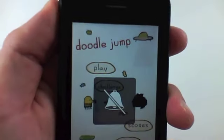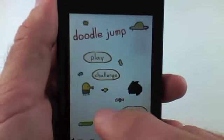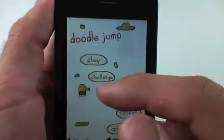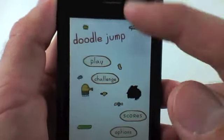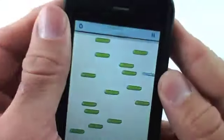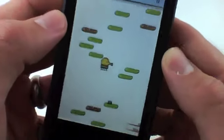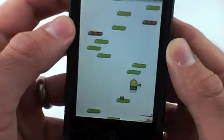Throughout the game, there are also different power-ups — not exactly power-ups, but you can get shields. You can bounce on springs or get little jet packs that will actually accelerate your speed through the level. I'm going to go ahead and click play. Here's my doodler jumping right now. You can see there's a spring right there that I'll try to grab.